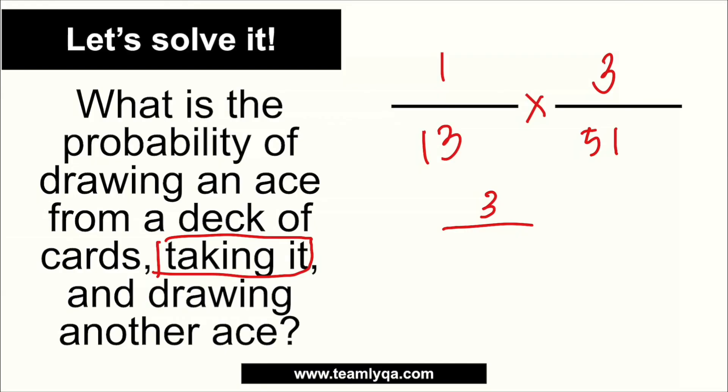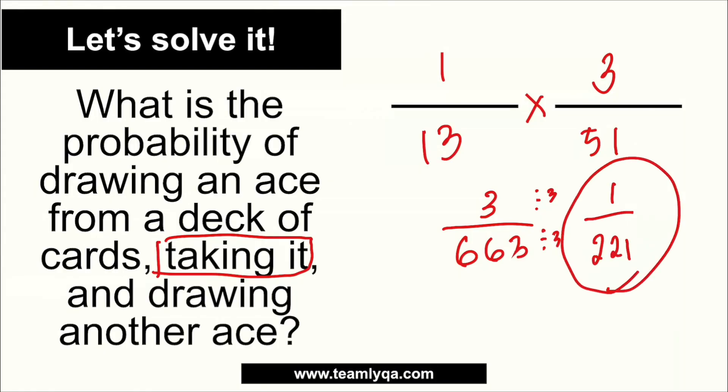So multiplying the two events: 1 over 13 times 3 over 51 gives us 3 over 663. Dividing both by 3, that simplifies to 1 over 221. So the odds of drawing an ace without replacement and drawing another ace is 1 over 221.